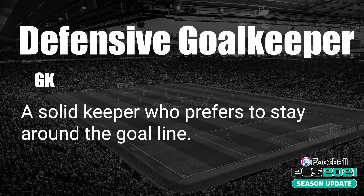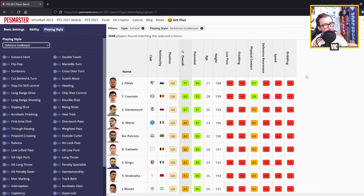Lastly, the Defensive Goalkeeper is a solid keeper who prefers to stay around the goal line and won't come out that much. Top players include Jan Oblak, Courtois, and Handanovic, then a drop-off to Meret, Rui Patricio, Castells, Sirigo, Strakosha, and Musso. That's a breakdown of every playing style in the game - hope you find it useful. Thanks for watching, stay safe, and see you in the next one.